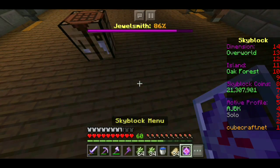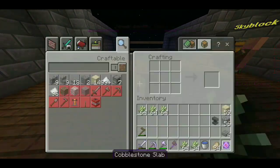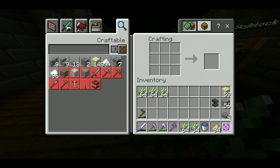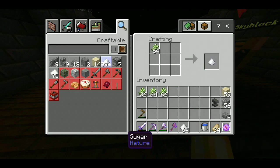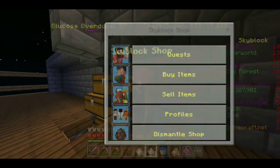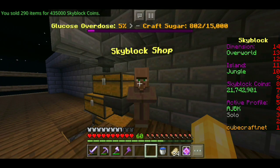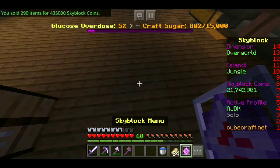So for this quest, we actually have to craft a ton of sugar because Cubecraft wants us to have an overdose, so we're gonna be crafting a lot. I do have that resource pack which allows you to quick craft on mobile installed, which is pretty good. The link to that is down in the description if you guys would like to check it out. Let's sell this sugar to the bald guy so he can have an overdose as well. Half a meal — that's not that bad.